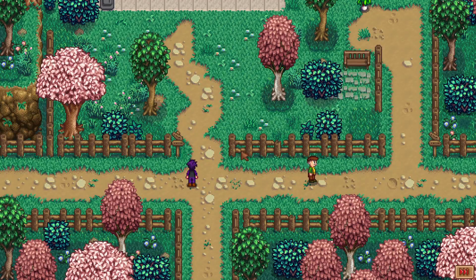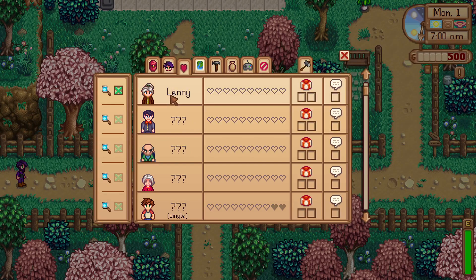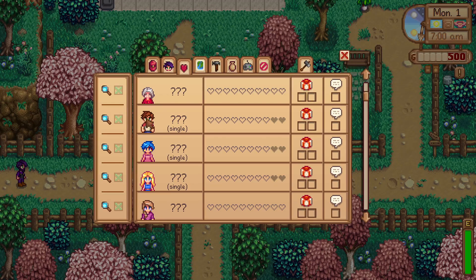There are a lot of different things in this mod. Looking at Ridgeside Village characters, Morris is apparently someone you can get hearts with. Characters have different animations and sprites but you can kind of tell who they are. You can also date the Wizard, who now has green hair. There are also a bunch of new random characters you can date — some are locked and inaccessible just yet.